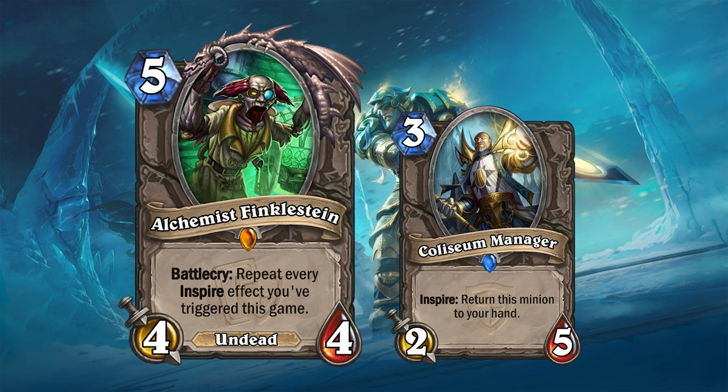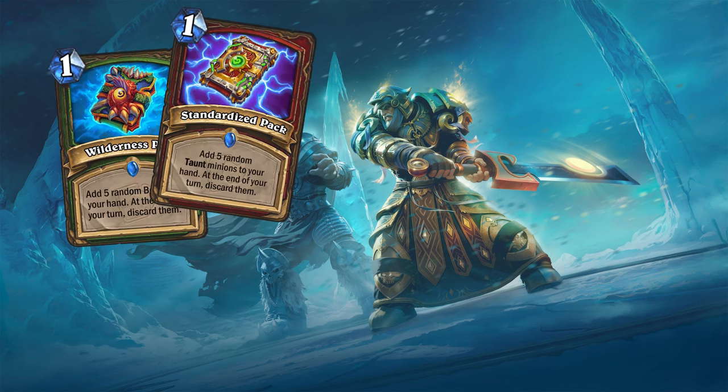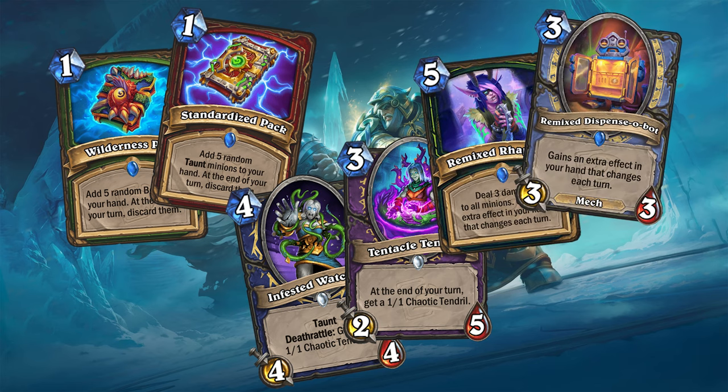Something you will often find in modern Hearthstone mini sets are side mechanics, such as the packs from the Whispanks Workshop mini set, the Chaotic Tendrils from Titans, or the Remix cards from the Festival mini set. I've tried implementing a similar side mechanic in this mini set.